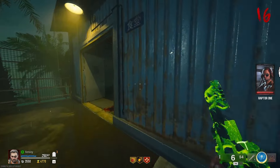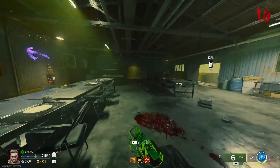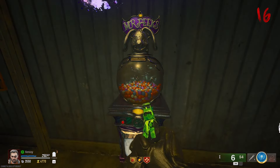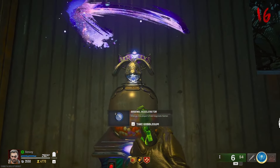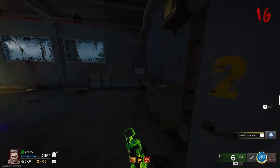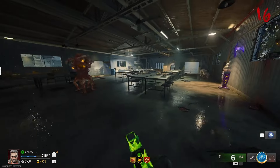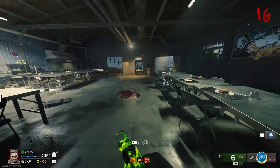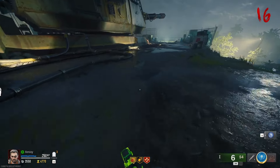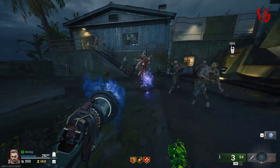Hopefully we can turn that callout off. Let's hit the gobble gum machine again. Arsenal Accelerator — that's like the worst thing we could've got. What's this — Food for Thought? It's an Amalgam! Okay, Energy Mine — loser.